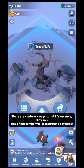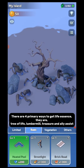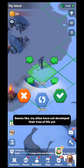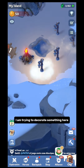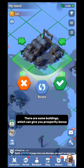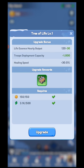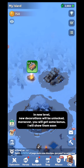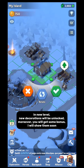There are 4 primary ways to get life essence: Tree of Life, lumber mill, treasure, and allies. You can visit your allies' city and help them grow their Tree of Life. Seems like my allies have not developed their Tree of Life yet. I am trying to decorate something here. There are some buildings which can give you prosperity bonus. I am getting a bonus for building 5 mines. Now I have enough bonus and life essence to upgrade my Tree of Life. At each new level, new decorations will be unlocked, and moreover you will get some bonuses — I will show them soon.